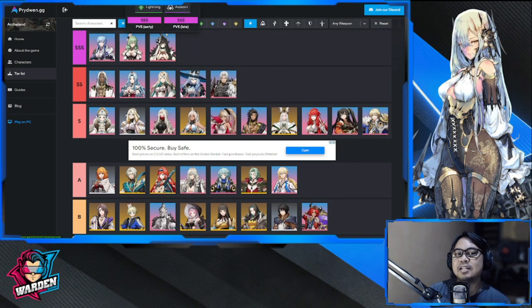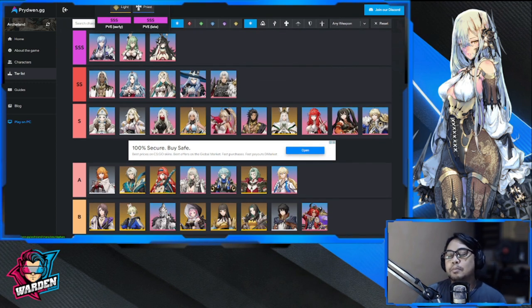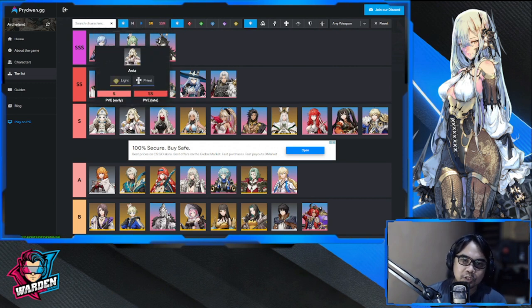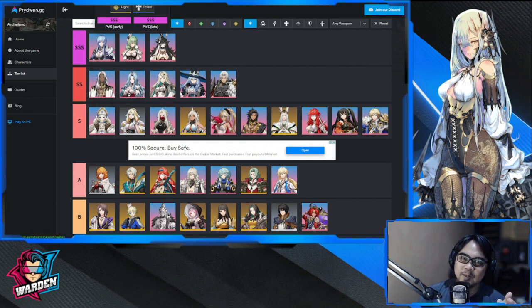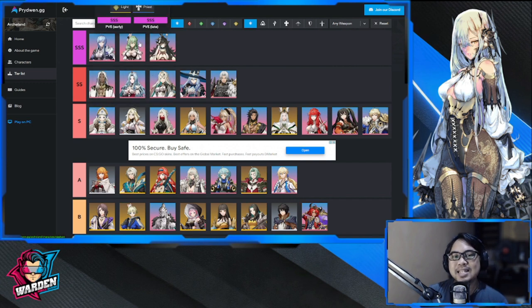Moving on to the last three in our God Tier — SSS. First is Clafare, a light priest and one of the best healers in the game. She has great heals and buffs and gives allies additional actions. She's like the older sister of Avia — she does everything Avia does but better. Best healer and best buffer in the game. Get her if you can.